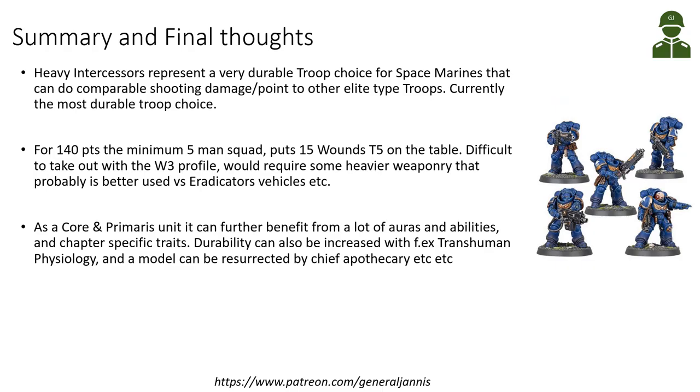In summary, the Heavy Intercessors represent a very durable troop choice for Space Marines that can do comparable shooting damage per point to other elite-type troops. By my analysis they are currently the most durable troop choice from the factions that have received new codexes. A Space Marine player can put a 5-man unit with 15 wounds and Toughness 5 on the table for just 140 points, and removing them requires heavier weaponry that is probably better used targeting other threats.